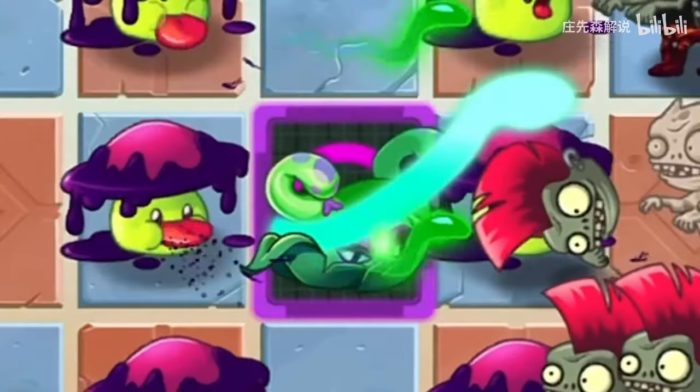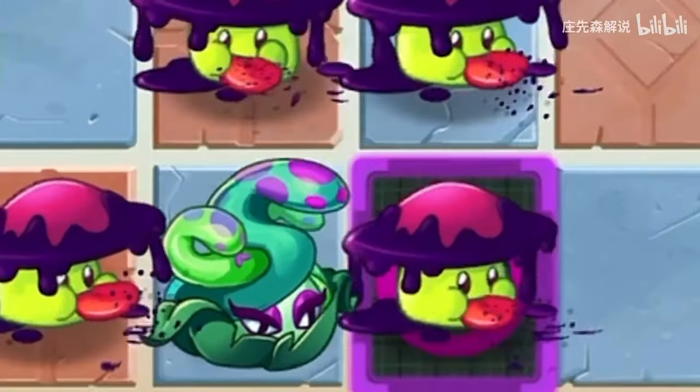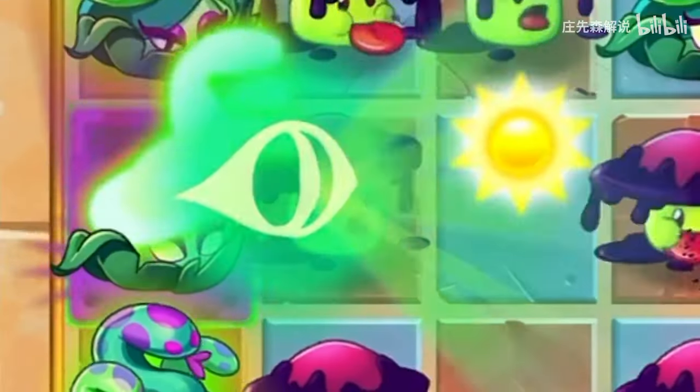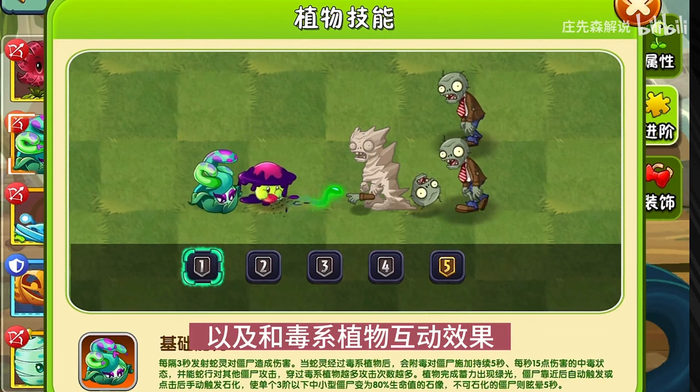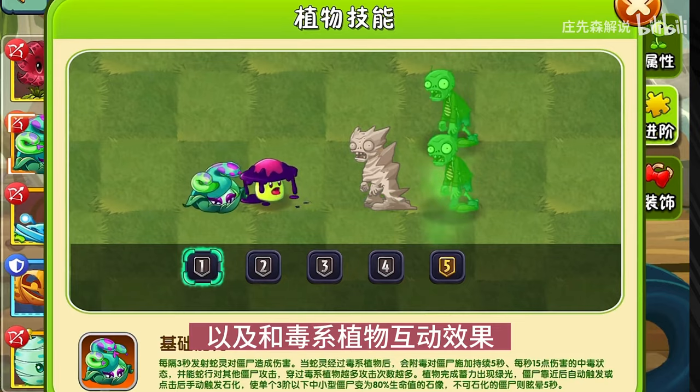However, these can actually be turned poisonous if the spirit passes through a poisonous plant. When this happens, the snake spirit will change visual appearance — it will have a green sort of smoke around it. And when it hits a zombie, that zombie will inherit that effect.